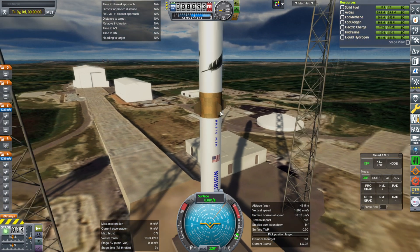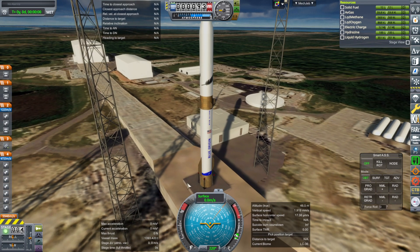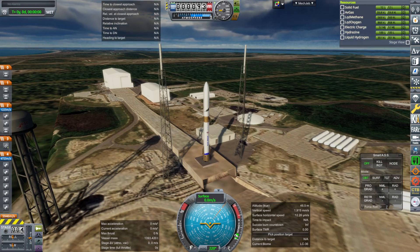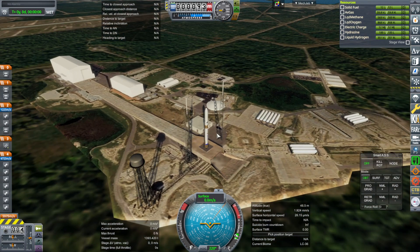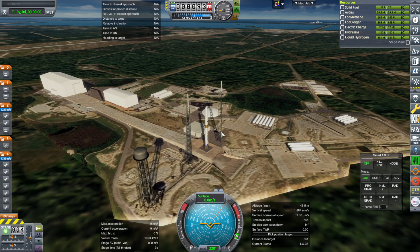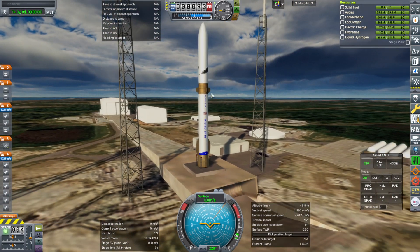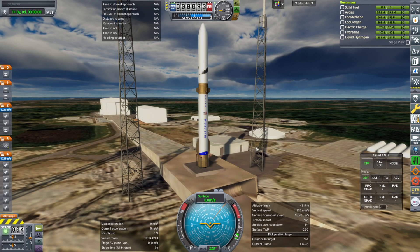This will actually be a standalone version of New Glenn, not part of the Real Rockets Pack, and I'll link it in the video description. The reason I want this as a standalone version is not only because it has the different textures, which I don't think everybody is going to be into. Maybe people will like the plain white version that is in the Real Rockets Pack, and so I'm keeping that there.